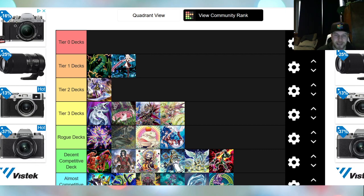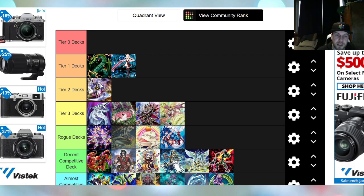At Tier 2, I put Orcust because it's still splashable in every deck. Dingirsu is a winner — Xyz Summon, free a link zone, put Dingirsu in the corner, activate its effect, pop a card on the field, you have another zone. I think Orcust will be a pretty good engine post-MR420 even if they ban Babel or put Galatea to 1 — people just don't realize you don't need that much of Orcust to run the engine.